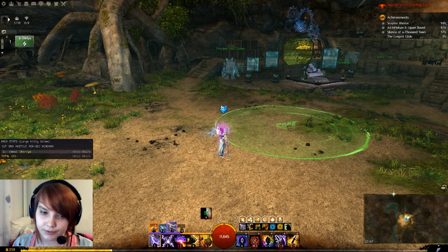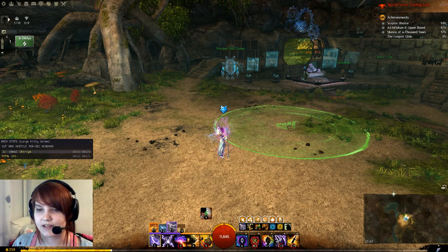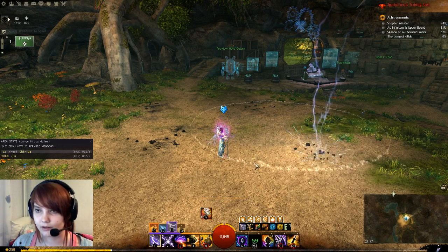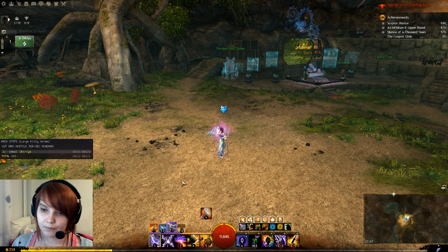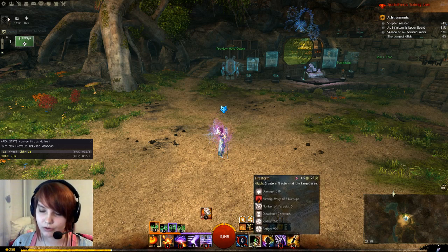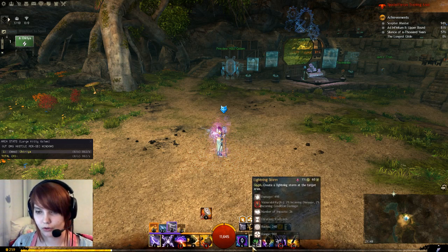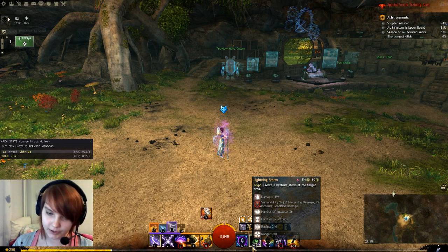Ever since they changed the cooldowns, the cooldown is lower when used in fire than in air or earth. Glyph of Storms in fire has about a 25-second cooldown, versus roughly 60 seconds in air. So it's fine to use the fire version more frequently. The air version gives vulnerability, which is great at the start of a fight.